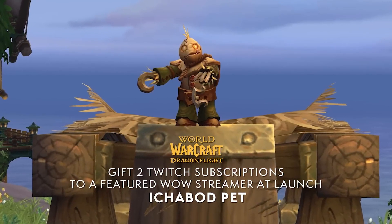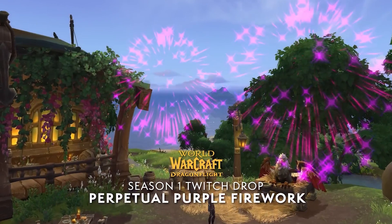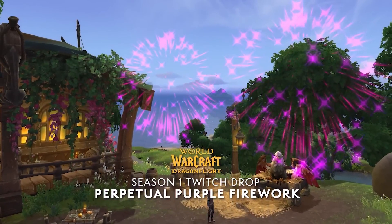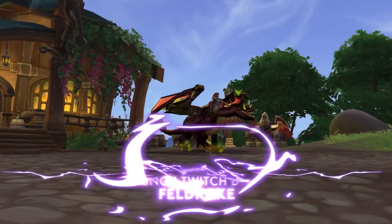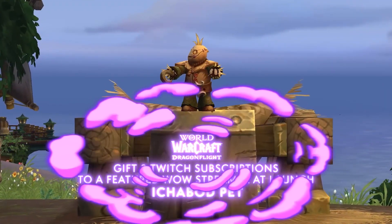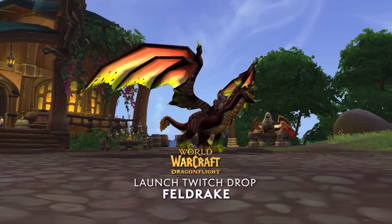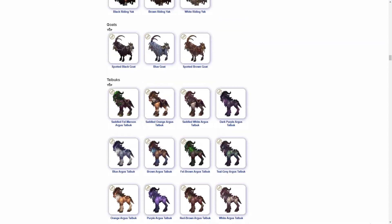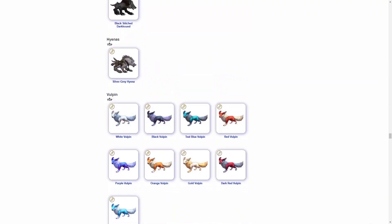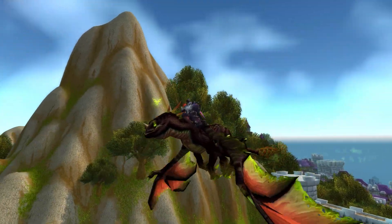We'll find out more details soon about the Golem pet specifics and the Perpetual Purple Firework toy, which as mentioned I think is tied to Season One — probably Race to World First streamers and season one content creators. We know for now that the Feldrake and the Dragon Kite are available to everyone. Let me know in the comments what you think of Twitch drops. I'd personally love to see some of the thousands of unused mount colors in the game files made available through Twitch drops. I definitely think Twitch drops are going to become commonplace in World of Warcraft over the next couple of years.